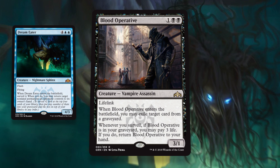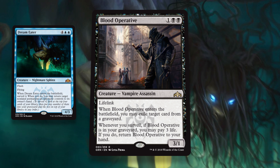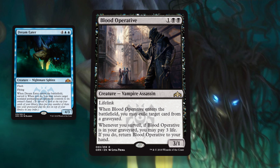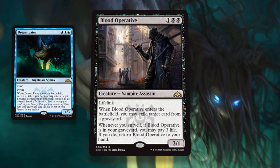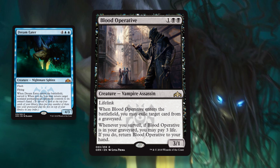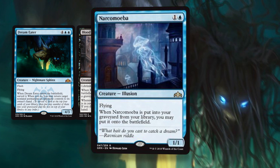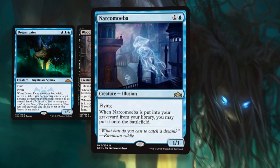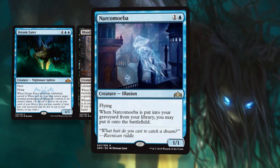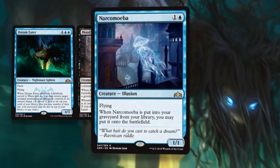Blood Operative is really interesting — it's the poster child for Surveil. 3 power with Lifelink for 3 is pretty nice. Whenever you Lifelink with it, you get enough life to bring it back to your hand for a net zero as long as you're surveilling. You can end up casting the Operative like 10 times in a game — gain life, pay life, 3 power. This is going to kill so much. Solid promo. Narcomoeba is a potential Dimir promo card. If it is, it directly synergizes with Surveil, letting you put it onto the battlefield for free when that trigger goes off. It isn't going to be amazing here like it is in constructed formats, but it's a playable free card.